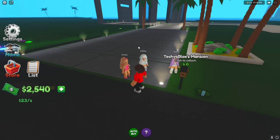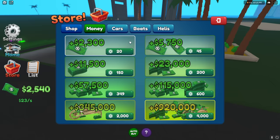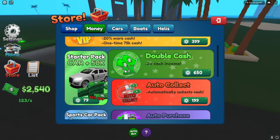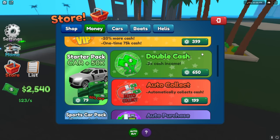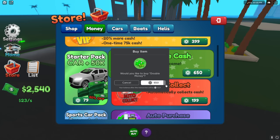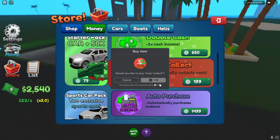Before we go back and upgrade, Techie, you should go to the store! The store? Oh good idea! What's in the store? What do you guys want me to buy from here? Buy double money, duh! Do it! It's 650 Robux, this is definitely gonna hurt my bank account, but I'll buy it anyways! It's gonna be so worth it! And also, I might as well buy auto-click cash, so we don't have to keep running back to the mailbox!